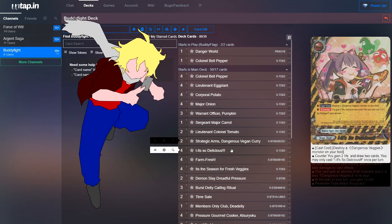Next, we run four copies of It's So Delicious. Its cast cost is destroying a Dangerous Vegetable on your field; at counter speed, you gain two life and draw two cards, once per turn. It's great because it gains you life and cards while proccing your Dangerous Vegetables' destroy triggers, and with Colonel Bell Pepper, you can always bring them back.